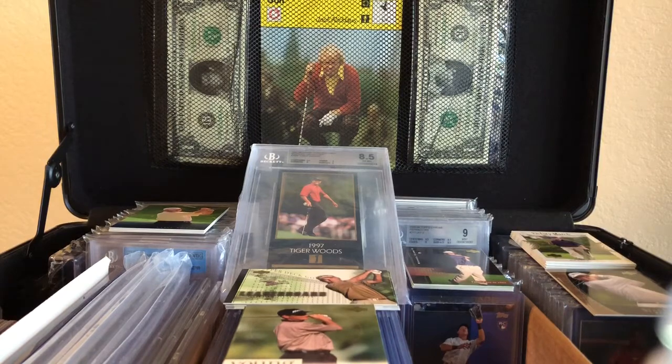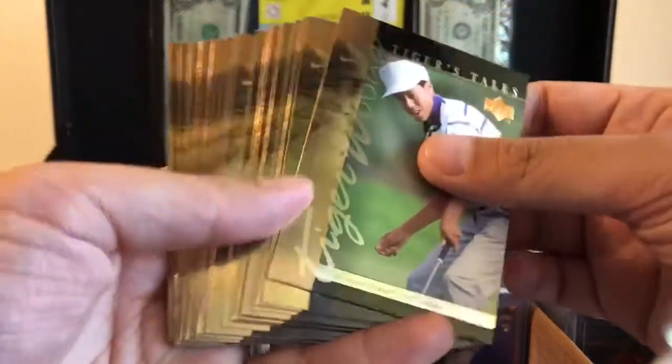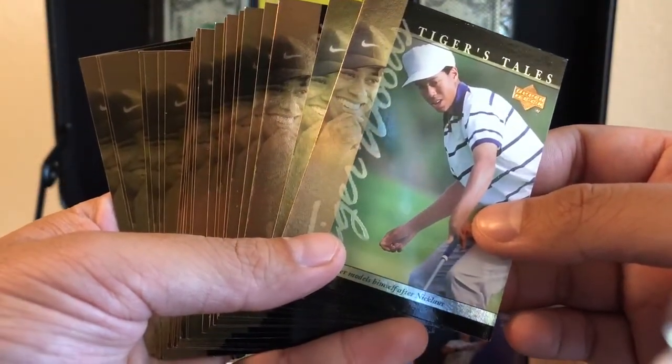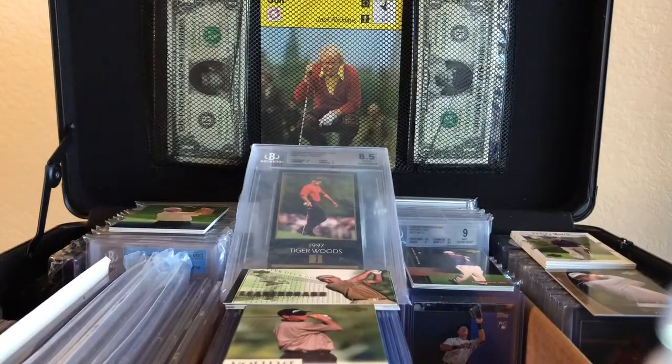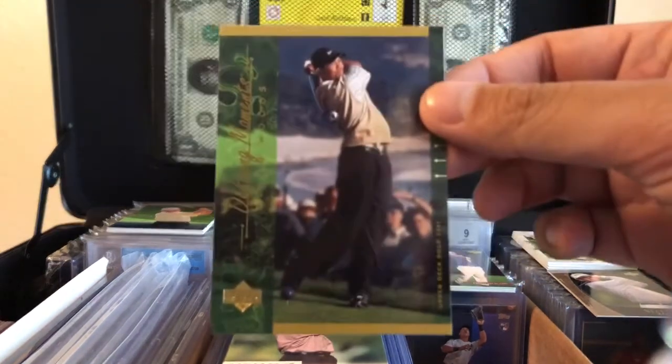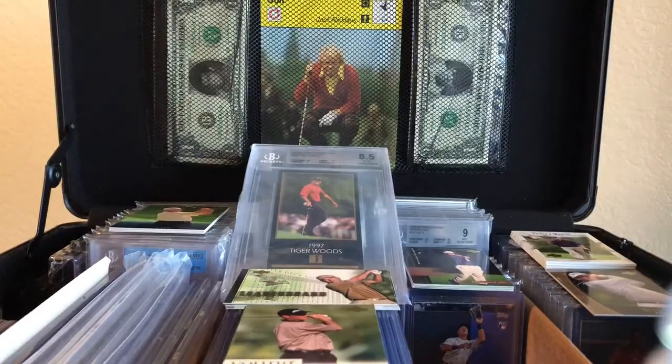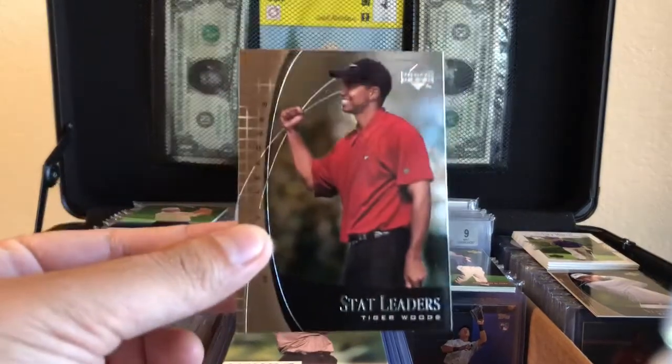Before we get to what I think are the best cards, every pack came with one of these, which is called Tiger's Tails — little play on words there. Quite a few of them; there were 24 packs that I just went through. The two best cards I think, to go along with my Tiger base rookie, are these inserts right here: Defining Moments of Tiger Woods, and Stat Leaders Tiger Woods.